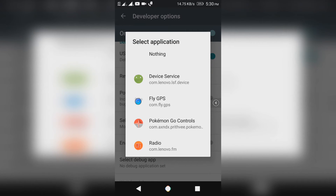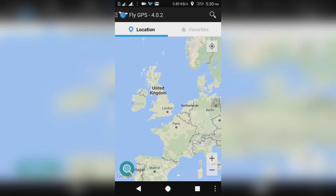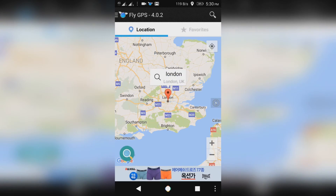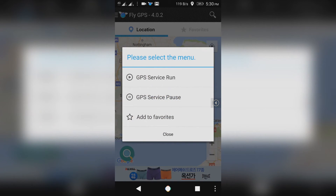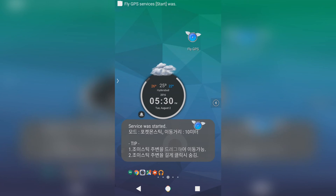Now open the Fly GPS app, search for London, tap on location, select GPS Service Run, then Joystick Location Mode. A joystick will appear on the screen.